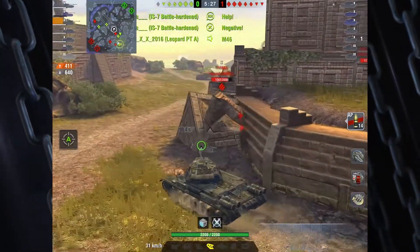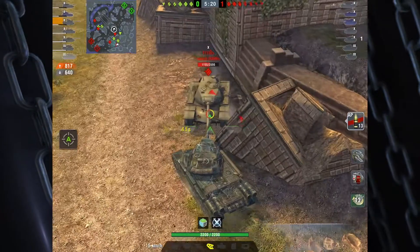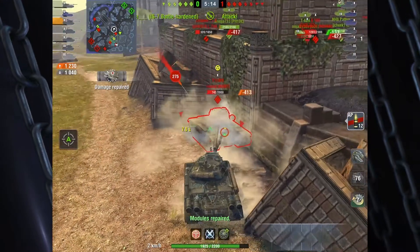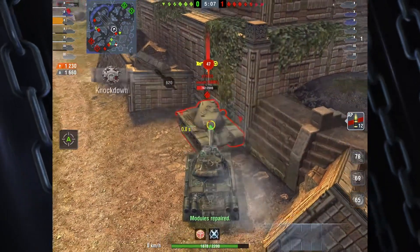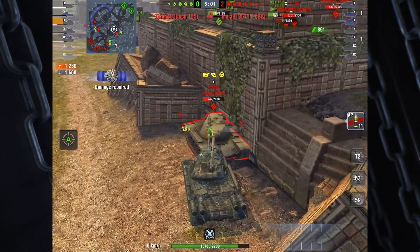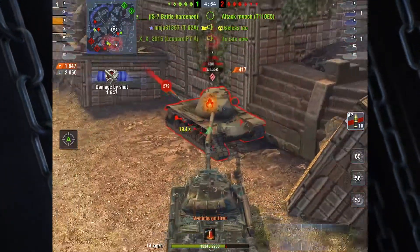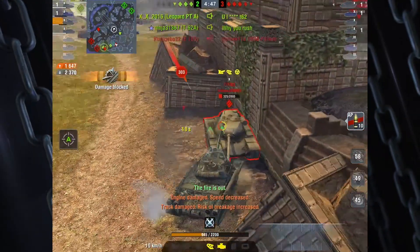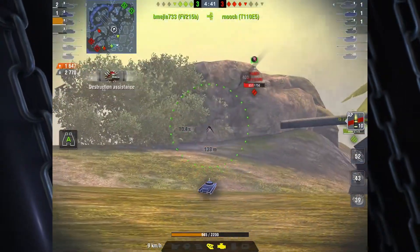The IS-7 has pushed up, got himself in trouble, and silly me going in to help him out. I'm going to get myself in front of this T110E5 and he bounces, but obviously there is someone with an auto loader down there taking shots at me. You can see with all of this 1,660 blocked already — we did a bad job aiming there to get our shot to go in. He bounces another shot. I'm caught on fire; I have no equipment to put that out with.